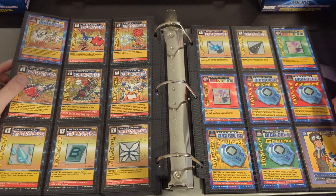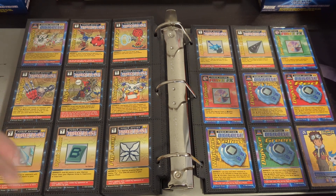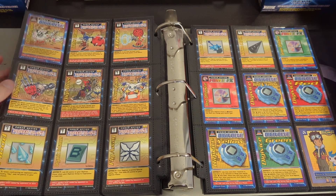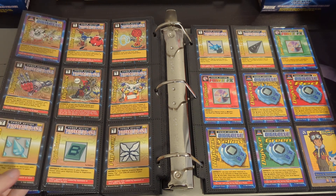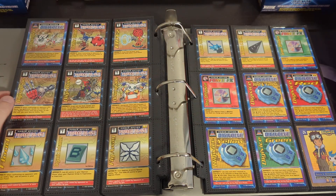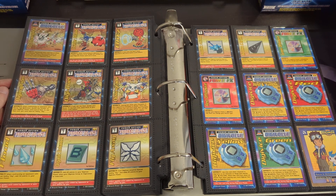Here we have power option cards — these are kind of like energy cards, trainer cards or action cards and things like that. I like the fun art on all these. On this one, Myotismon is saying 'shwit' while drinking something — it looks like tomato juice that DemiDevimon is pouring for him. And this one is really adorable with Gatomon in a box.